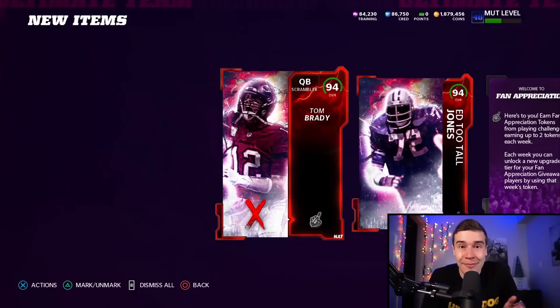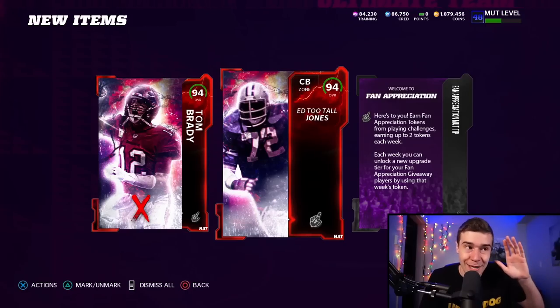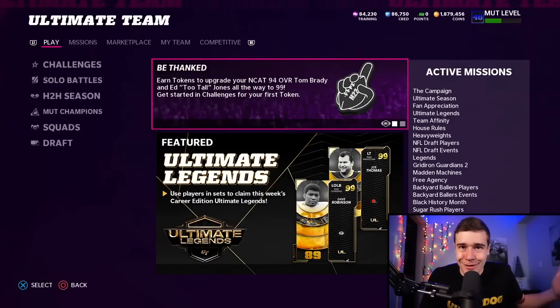These two cards right here are absolutely critical foundational building blocks in our pursuit of a free golden ticket. You guys want to make sure you're not quick selling these players or adding them to sets, because these cards are going to turn into free GTs. That was step number one — I don't think it gets much easier than that.